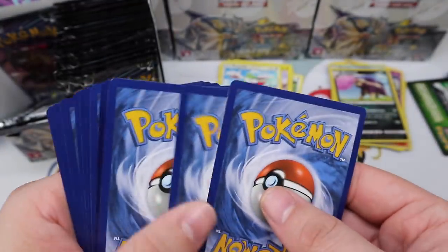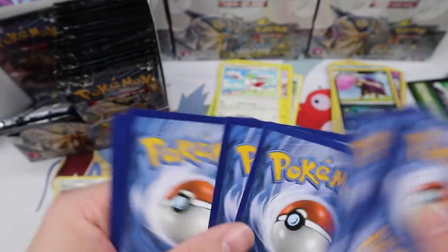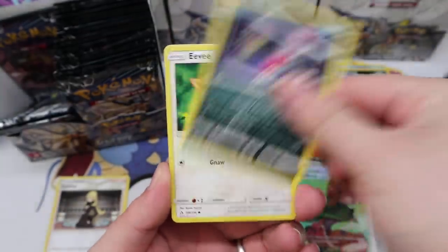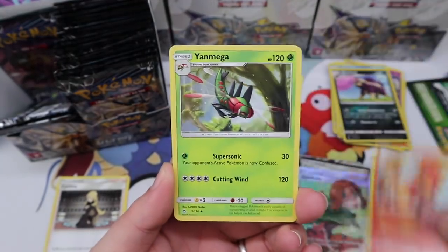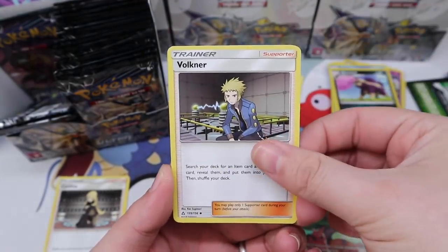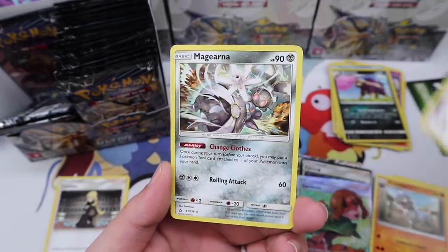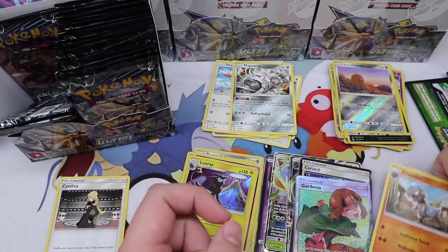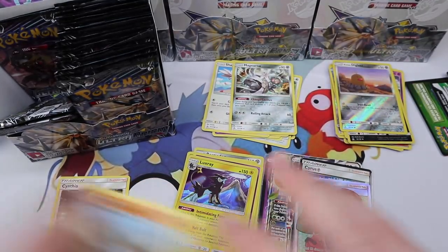Buneary, Carnivine, Sneasel, Eevee, Magmar, Yanmega, Volkner, a Cranidos, Alolan Diglett, and Magearna regular rare — that's really cool to see it making another appearance.